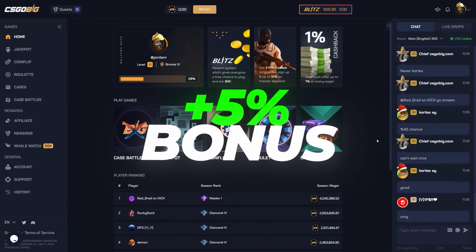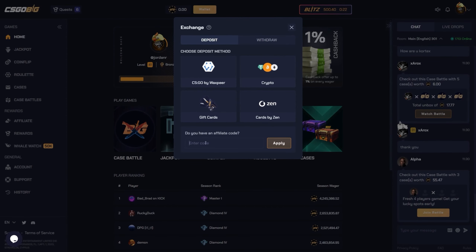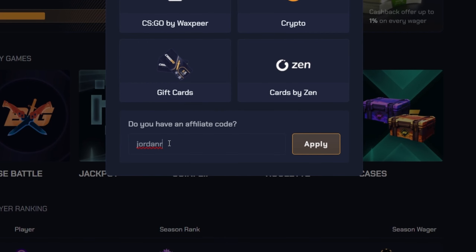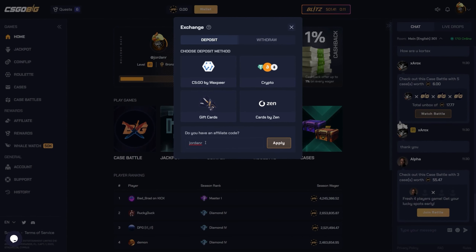Before we continue — if you guys want to get a plus 5% bonus on top of your deposit on CS:GO Big, all you have to do is type my code at the bottom when depositing and you'll get that 5% bonus. It helps me out a lot and you get that bonus, so you might as well use it if you're going to play on the site. Let's get right back into the video.